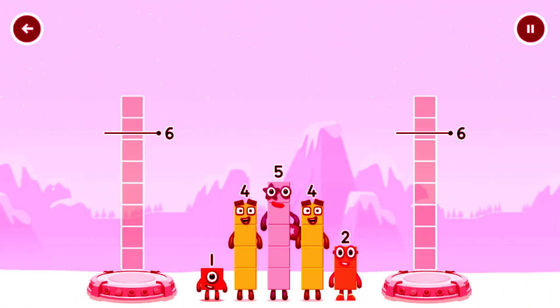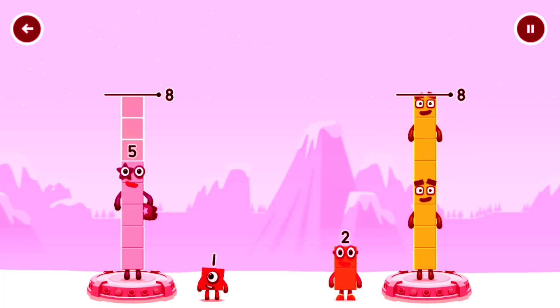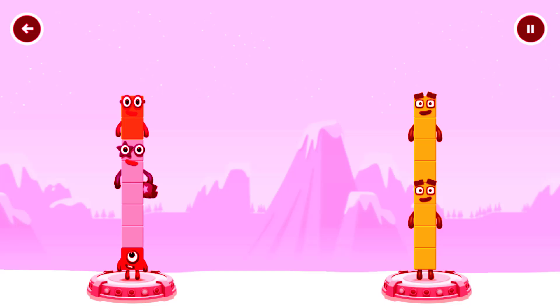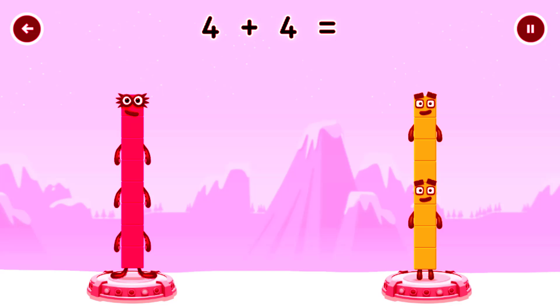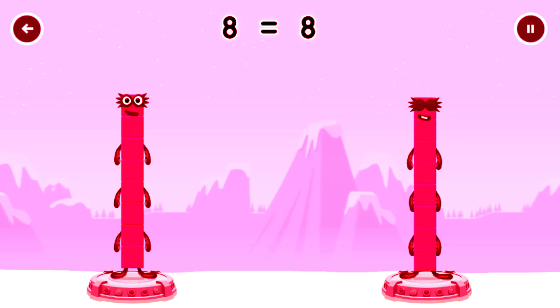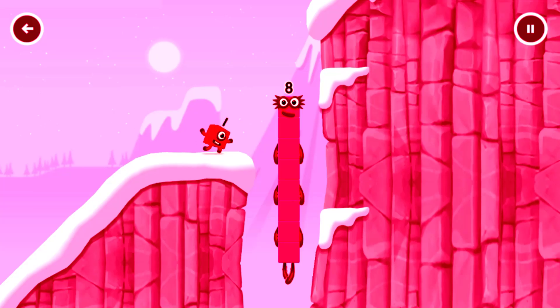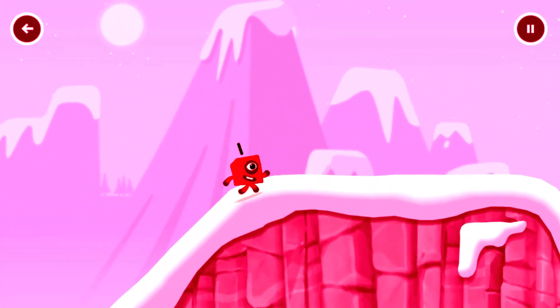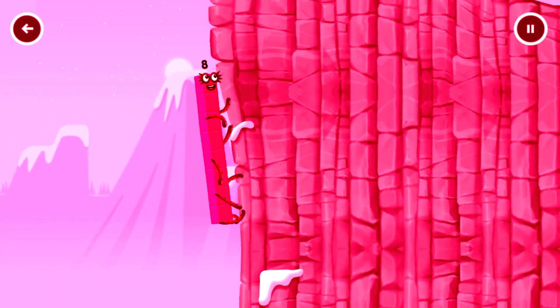Share the number blocks evenly to make two groups of eight. 8, 4, 4, 1, 5, 2. You solved it! One plus five plus two equals eight. Four plus four equals eight. Eight equals eight. I am eight! Fantastic. I am seven. I am eight.